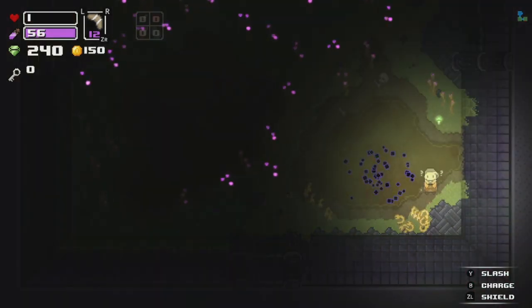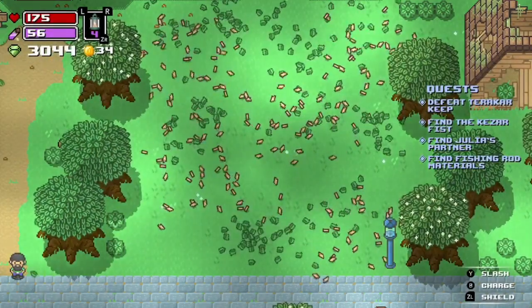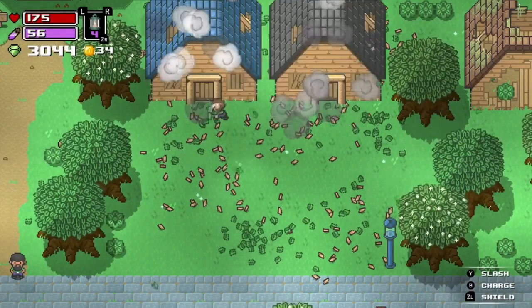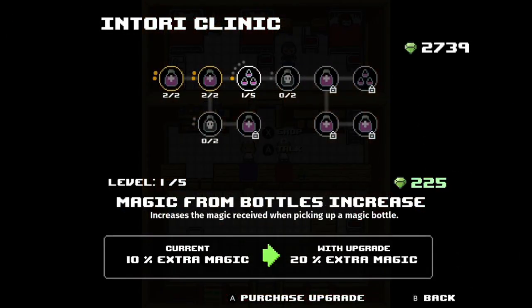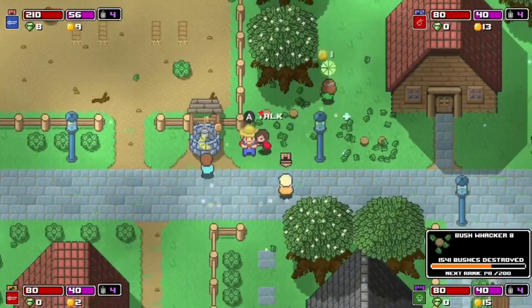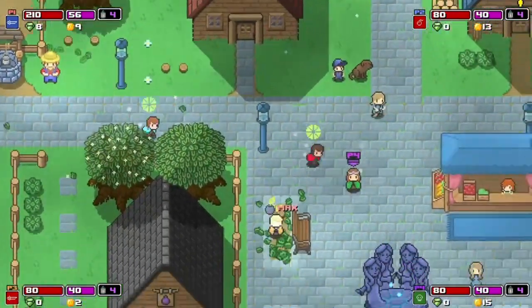The town the hero resides in starts off undeveloped, but a carpenter will help build it up for the right number of gems. Most of the buildings end up being spaces where you can spend gems on improvements to attack attributes, health, and magic upgrades, and permanent purchases and upgrades of the bows, wands, etc. There's also a tailor who lets you purchase alternate classes like a knight or mage, which each have their own unique attributes, special abilities, and cute outfits.